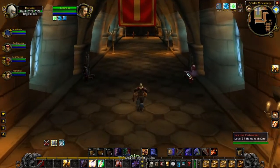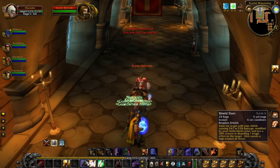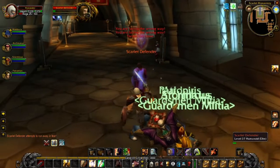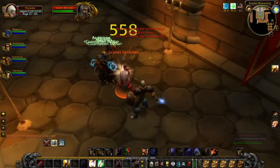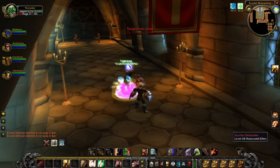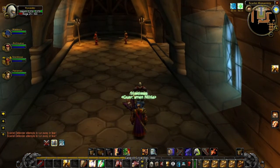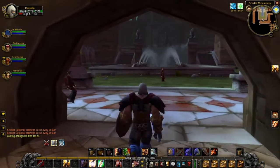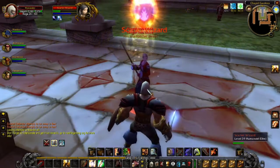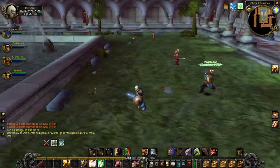Since we're level 60, we can go straight past these guards — not really. There's a big courtyard here. Managed to aggro this patrol here, but should be able to sneak past most of the mobs.